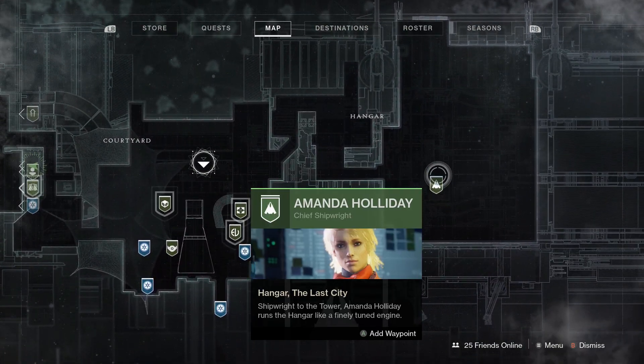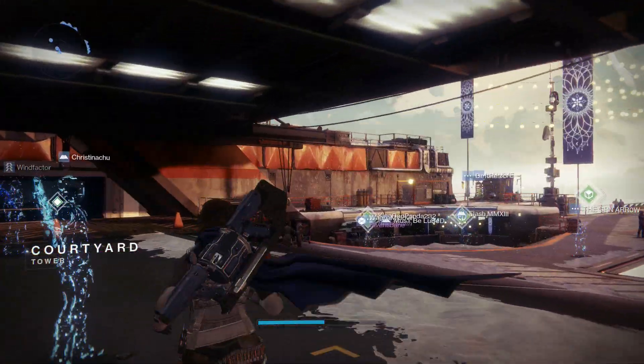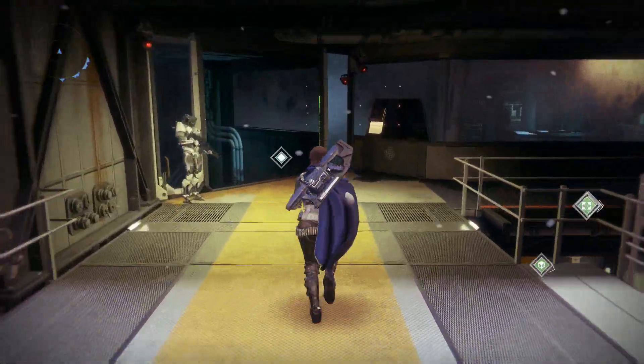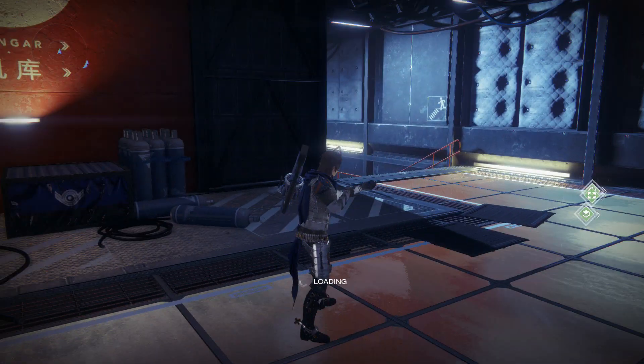I'm pretty sure Saint-14 is most likely going to be at the Hangar. I'll guarantee you one thing, folks — there have been a lot of reports on the Bungie help page right now, because not only is the EDZ obelisk glitched and bugged, but Saint-14 is not appearing in the tower. I know he is supposed to be there, but right now it is glitched. Hopefully when they patch this and get it fixed, he will be in the tower. Thank you to some of you guys who have been providing me information regarding the floating paradox.